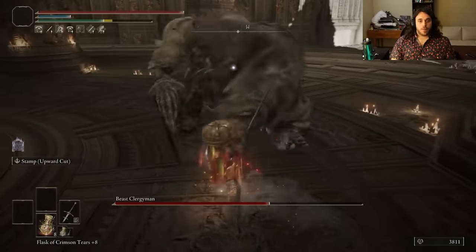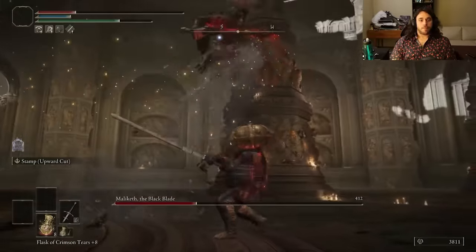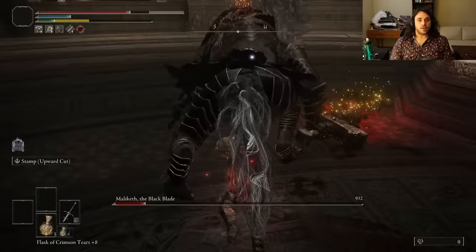Next it's the Beast Clergyman — more like the Beat Clergyman because we beat him. After that, Maliketh is just a formality. He's so much easier in Phase 2 than in Phase 1. The second time, we get a little close to dying in Phase 2 again. Our big boy armor isn't great at helping us against the percentile HP damage that the Black Blade does. It seems like we're taking a lot of damage in general — armor isn't great. Thankfully we don't have many bosses left.